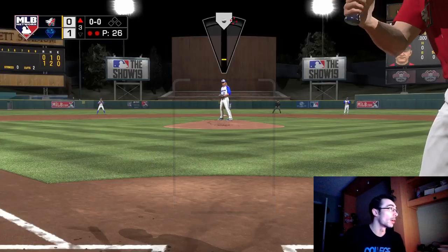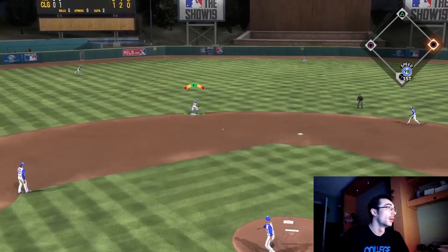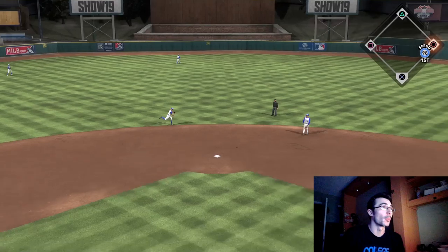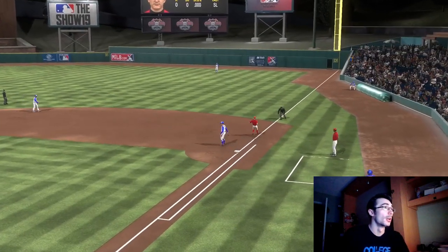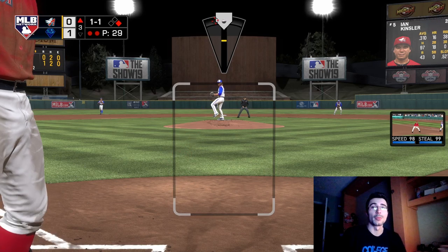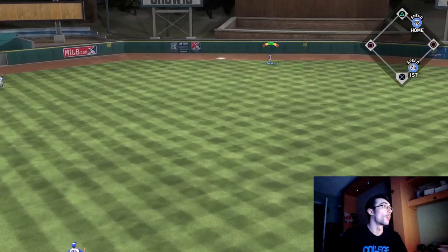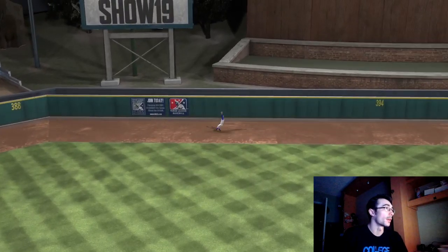I believe this opponent is already in the World Series — I had a feeling because he has Ty Cobb as well. You can easily look up your opponent's rating on shownation.com. That's something I talk about for using the website to play the market, look at updates, or open packs when you're not on the console.